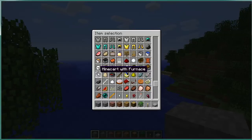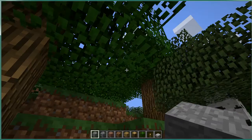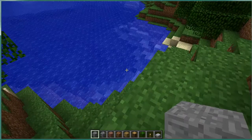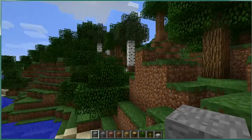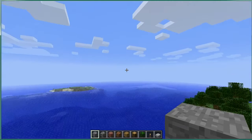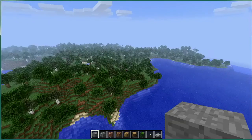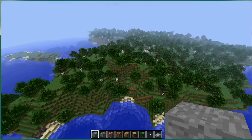There are mine carts with furnaces and all sorts of things available. The other thing about creative mode is that you can fly. I've actually never tried flying before but I've been curious about it. To fly, you press the space bar twice to get airborne, and then once you're up and flying you use the regular direction keys to determine which direction you want to go — W moves you forward.